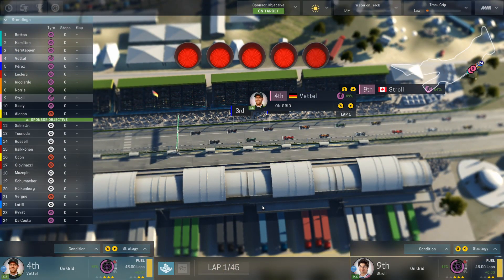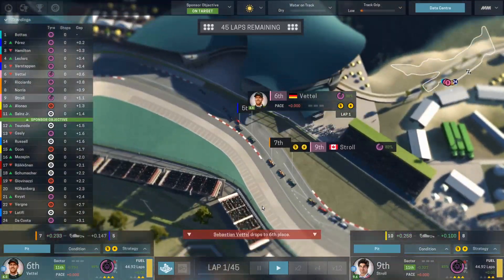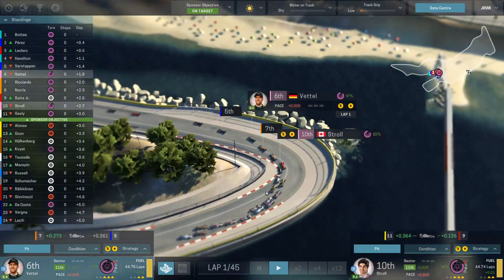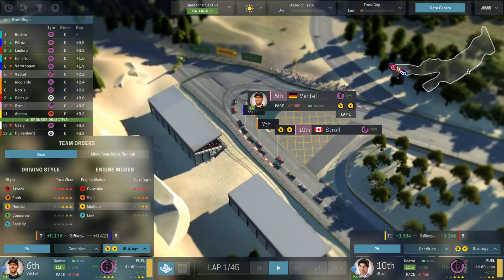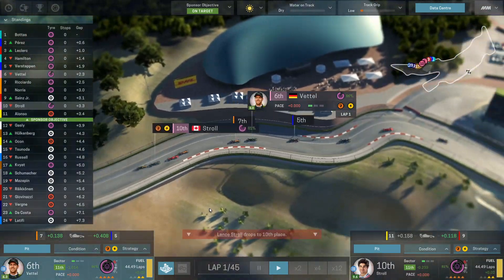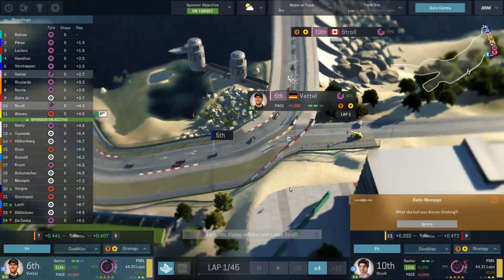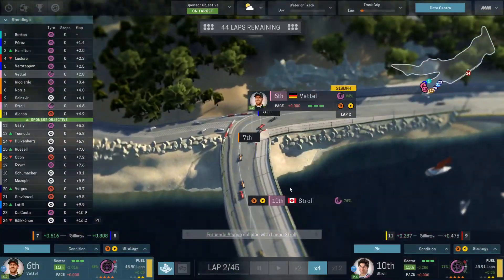Start racing — oh, poor start there from Vettel, dropping back all the way down to sixth. A fantastic start there from Leclerc. It's gonna be the McLarens we're racing against. Stroll's surrounding outside — can he keep his place? I don't think he can. We're once again dropping, managing pressure and heating the tires, but we've got the pace to keep up. I don't think the Ferrari has that pace anyway.